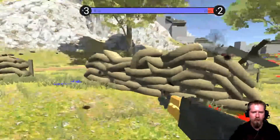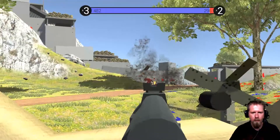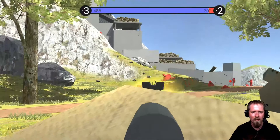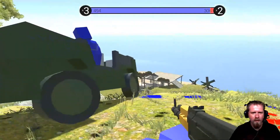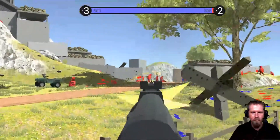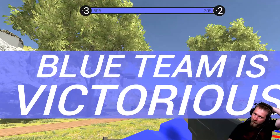There is blue and red blood everywhere — we'll crouch behind the barricade here. There's a tank charging on the quad bike — red, it's a tank. Slaughtering them now — we've almost got them. There we go, blue wins! Blue team wins.